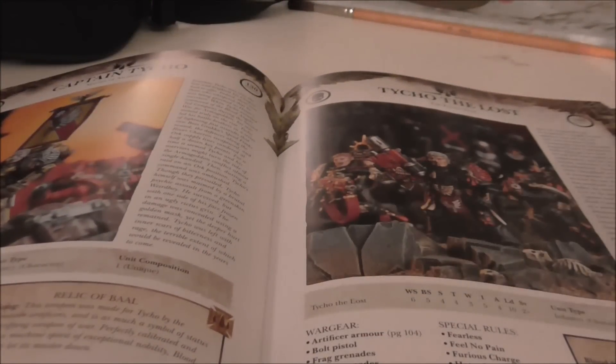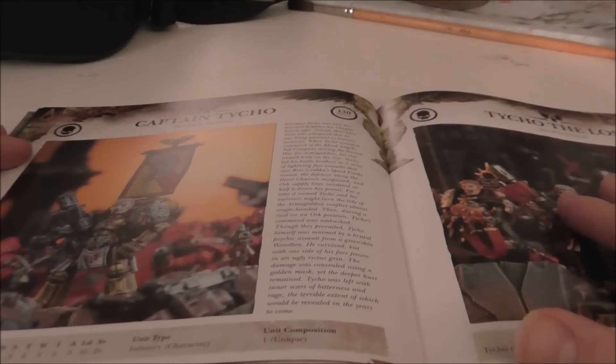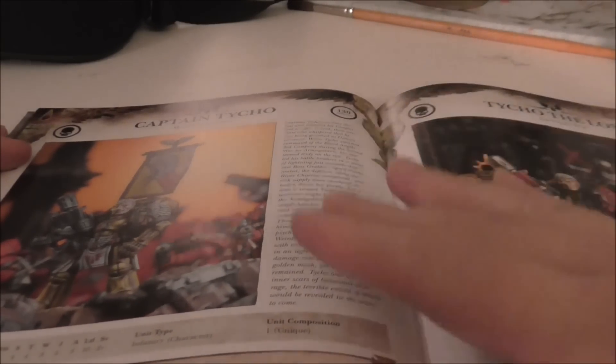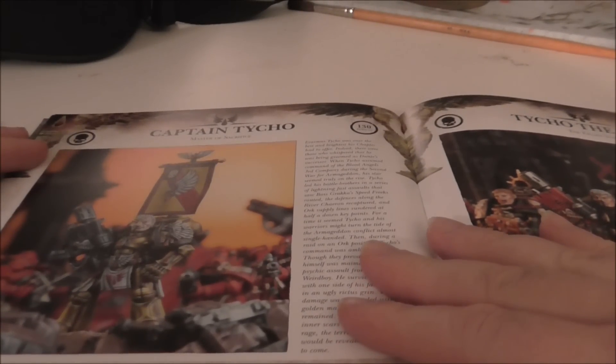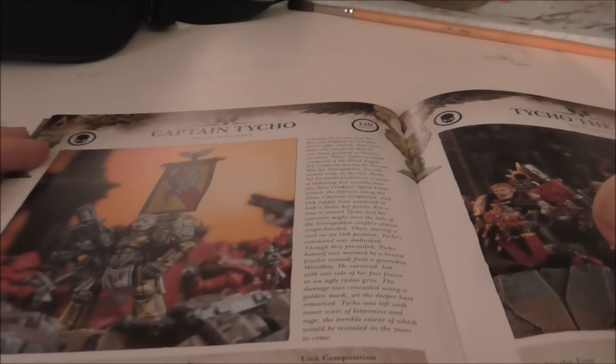Tycho is still in the book. The biggest difference is he no longer gives the entire army Leadership 10 — which was the main reason I used him — and he no longer ignores armor saves. So he took a bit of a hit, and this brings me to one of my points about the new book.